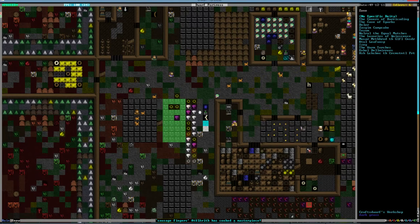We can pick a deity or just do no specific deity. We have 13 people that worship the Covers of Barricading — that's what one of our dwarves was angry about. We also have the Cave of Sparks, the god of fortresses, earth, mountains, and volcanoes. And 19 people worship this god of painting and the luxuries of quiescence. We should pick one.